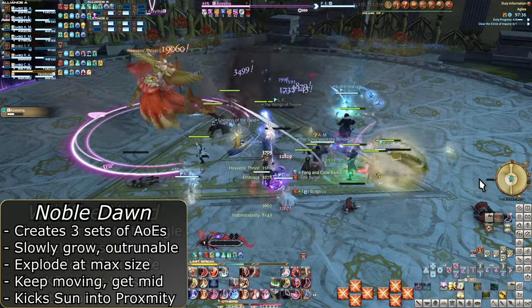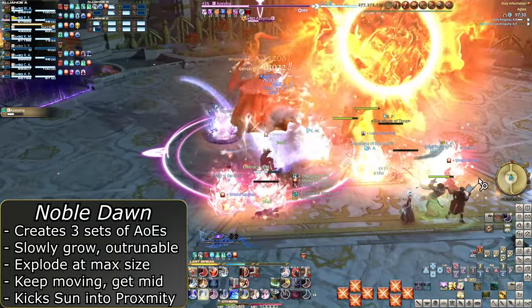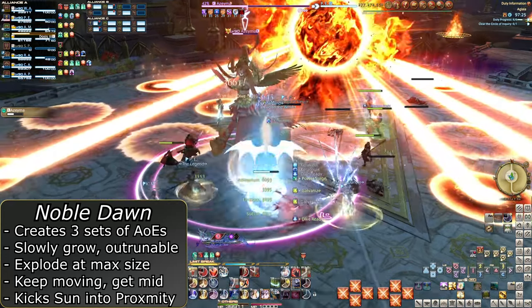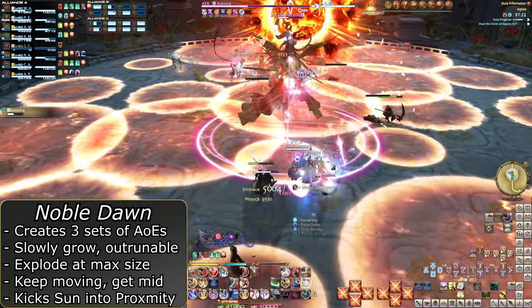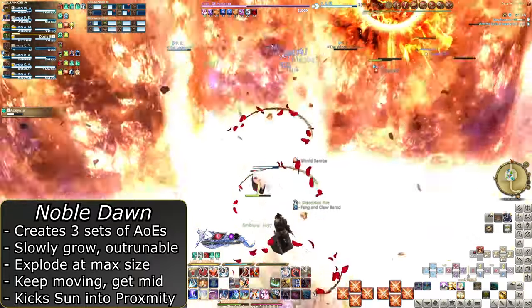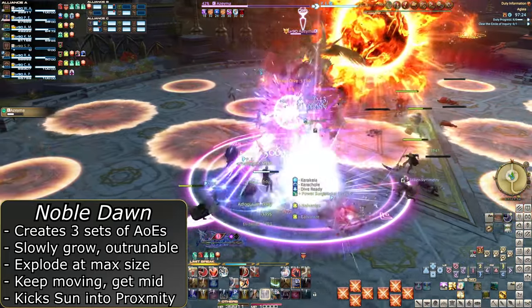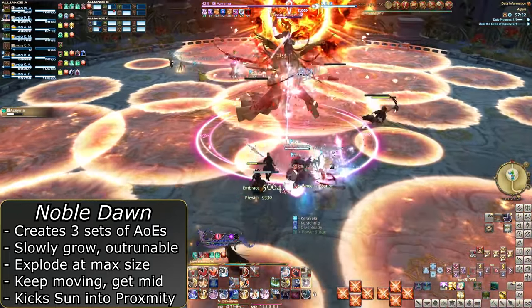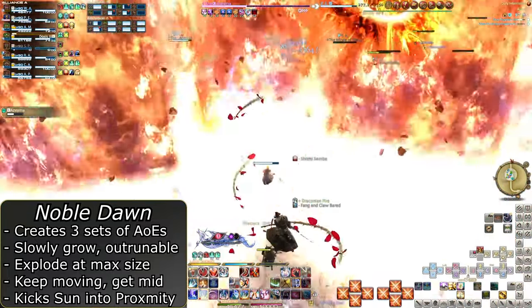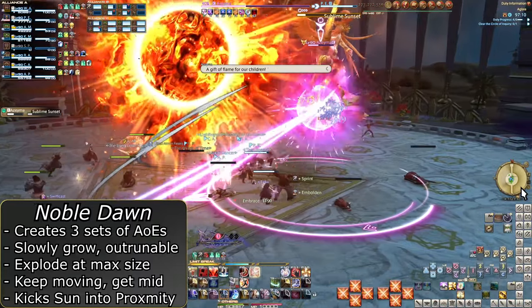One final mechanic is Noble Dawn. This summons a small sun in the middle of the arena, which will throw sunspots all around the arena three times. These will slowly grow for a few seconds before exploding. Prioritize moving into safe spots, worrying only about the biggest circles at the moment. You don't need to worry too much about watching every single placement, but it can help. Movement speed as a base is faster than the expansion of the circles, so there's a lot of leeway. In the best case scenario, you dodge from where the third explosions will be, into where the first explosions happen.